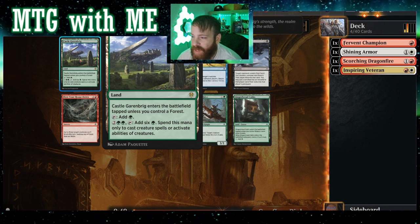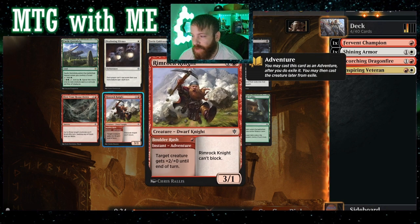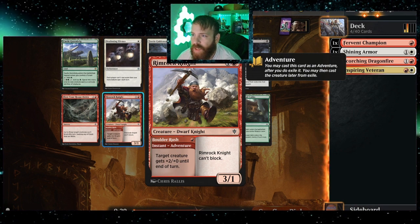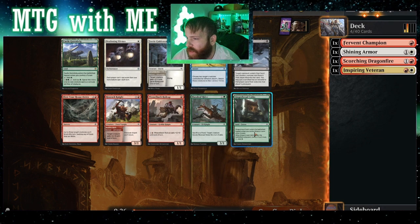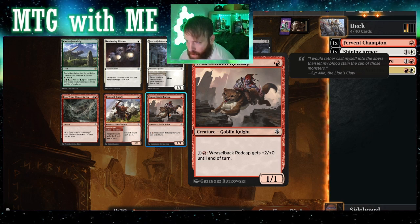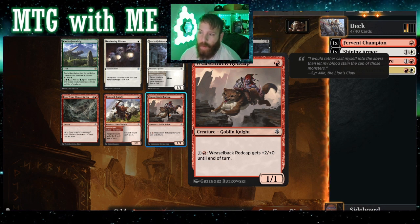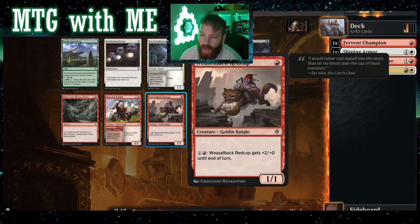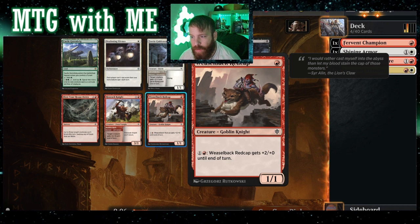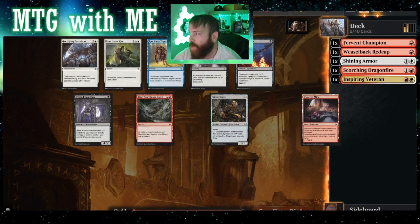Castle Garenbrig adds four mana, tap to add six only for creatures — definitely a ramp land. Dwarf knight here, adventure — can't block, it's a three-one. Definite pass. We also have a goblin knight which is pumpable — that might be better. We've got a one-drop one-one that's pumpable by turn two versus a one-drop that needs something on the board, so that's not a turn-one play. If you play a two-drop three-one, then one on turn three — we'll do Weasel Redcap.